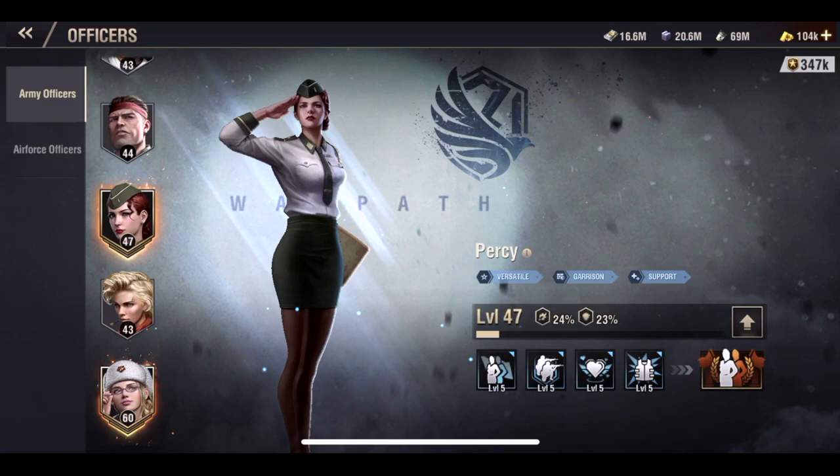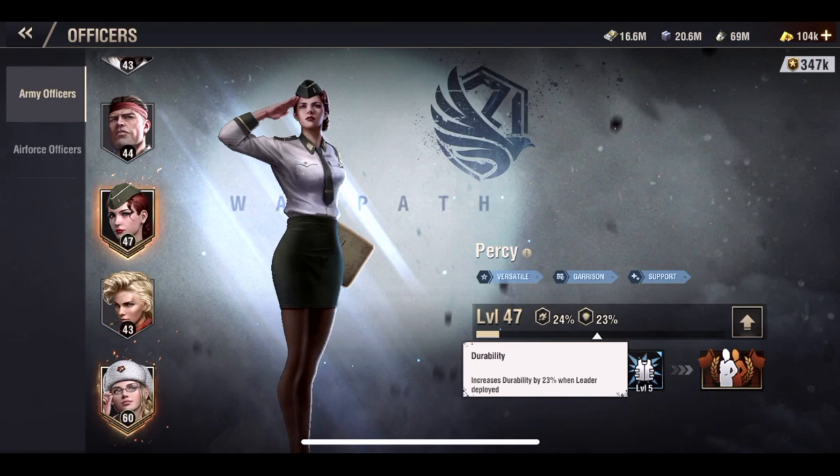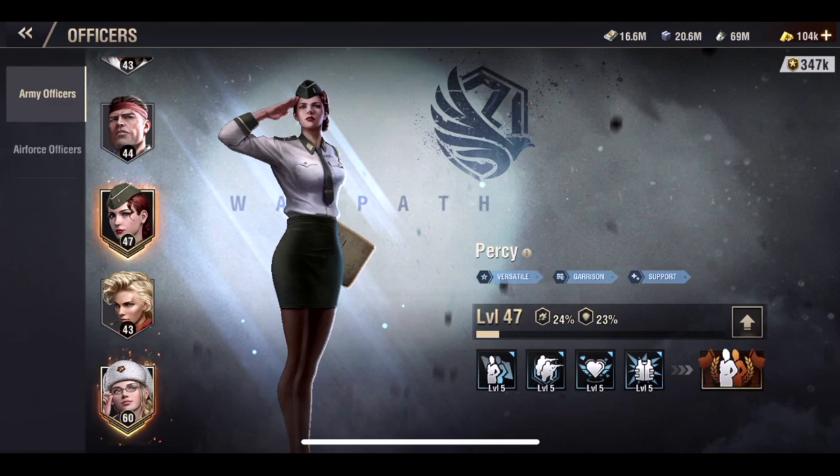If you are a completely free-to-play player, I would highly encourage you to focus on getting Percy to level 60 first. Not only is she a very versatile officer you can put on an artillery unit, an anti-tank gun unit, or a field fighting unit — she's going to be a huge benefit. Your lead officer should always be your highest level officer so you get the firepower and durability buffs — up to 30% additional firepower and up to 30% additional durability if your lead officer is all the way to level 60.